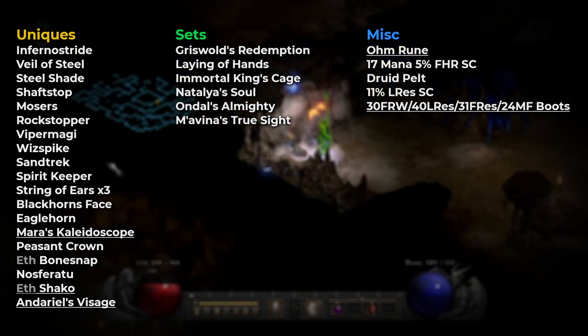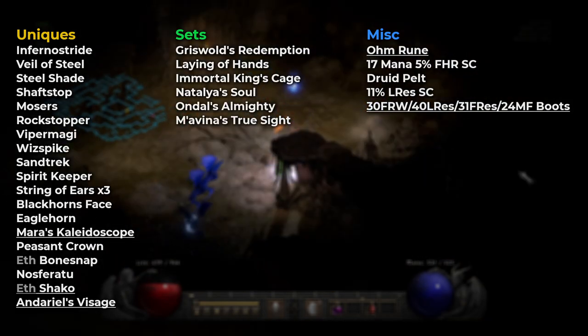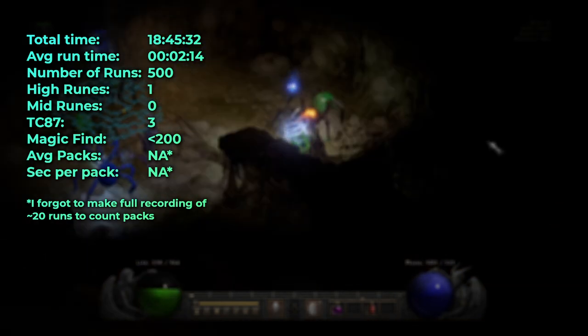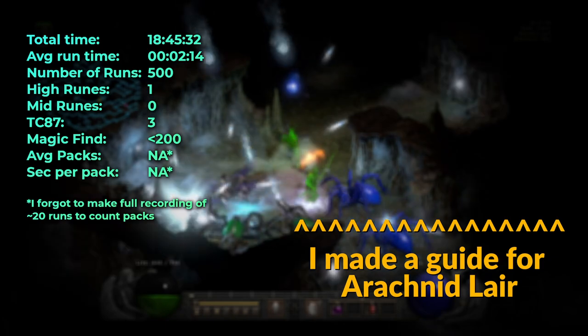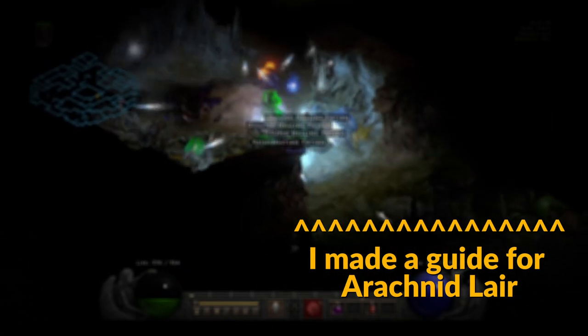Here are basically all the items that I found. I underlined those that I think are really good and valuable. As you can see, the place is actually able to deliver a lot of cool stuff — that's just my RNG that wasn't too good. I got 1 high rune and 3 TC87s that could have been something more useful, like Death's Web or Griffon's Eye. I didn't have consistent magic find, and I forgot to count packs in the beginning, so I will do it next time. Thank you for watching guys, as always — see you next time.